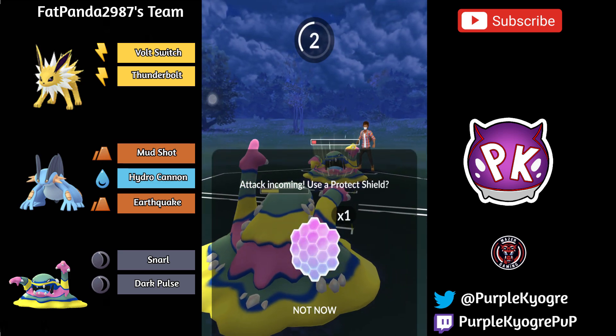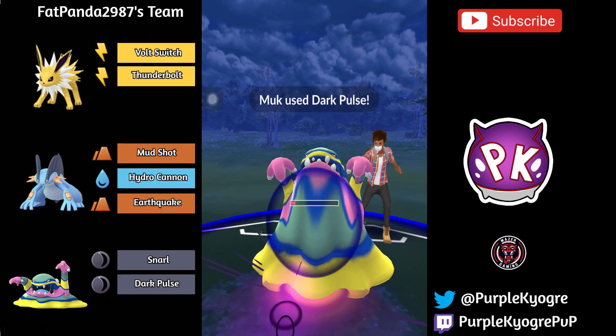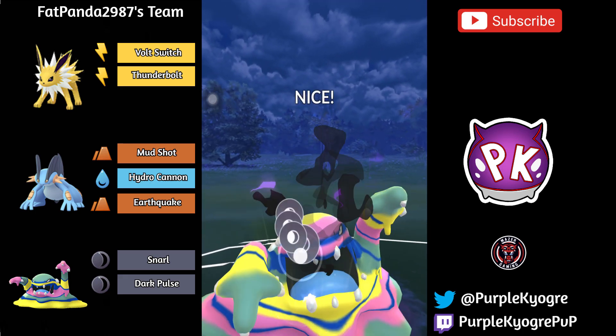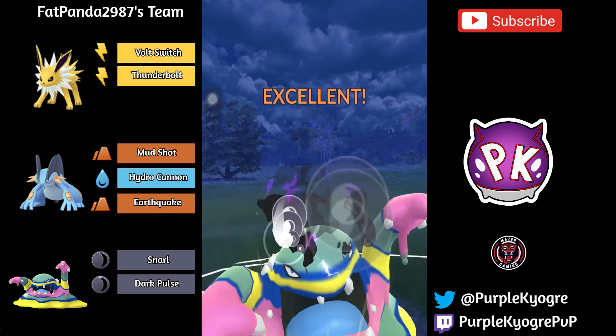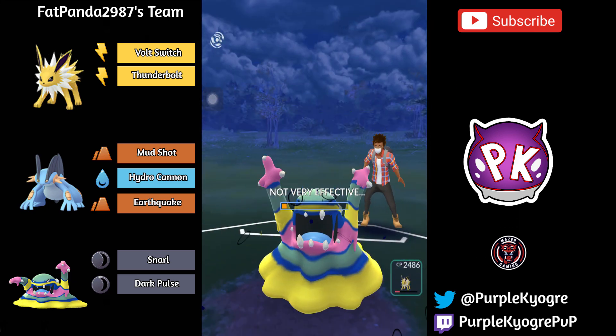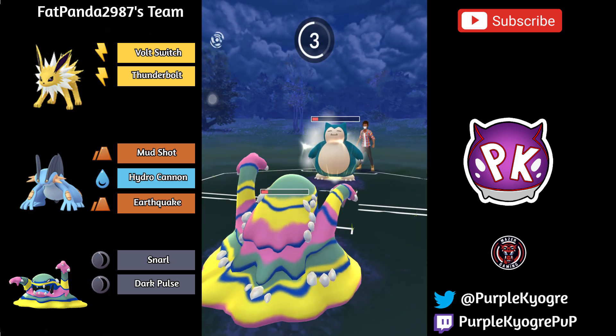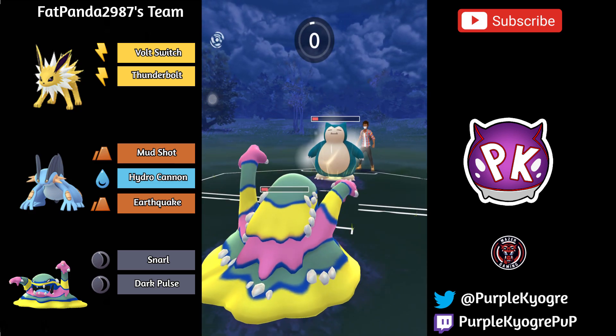Can this Muk farm down a Dark Pulse? They go for an attack. The Muk had to go for the farm down, I think. It may have been super risky. But this Snorlax has an attack — oh, they're going to let Muk go down. Just relying on the Jolteon?